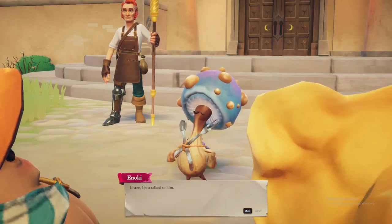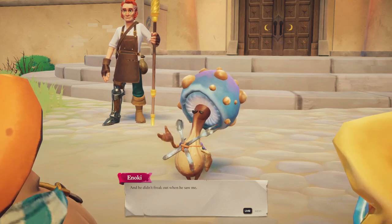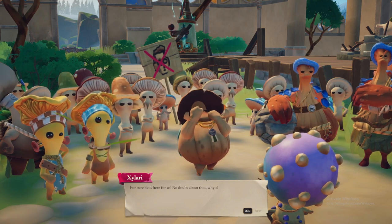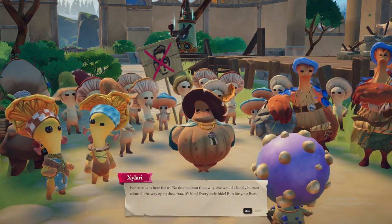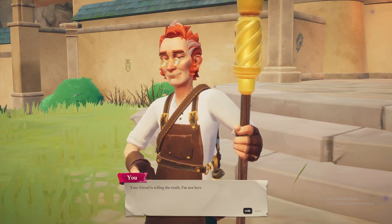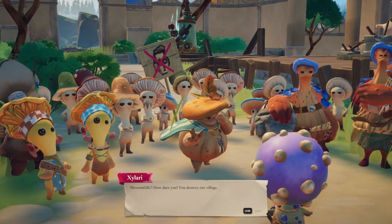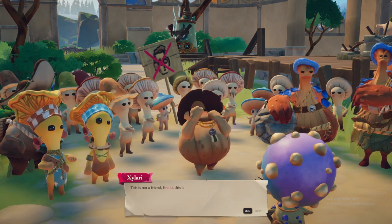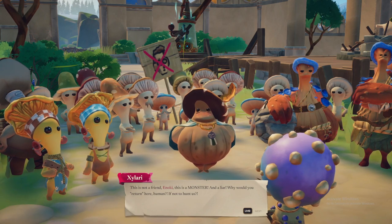Hello, little Anoki. I just talked to him — I don't think he's here for us. He claims this is his old home and he didn't freak out when he saw me. He doesn't seem prejudiced. For sure he is here for us! Why else would a lonely human come all the way up here? That's him — everybody hide! No, please don't run, I mean you no harm. Your friend is telling the truth, I'm not here for you. I didn't even know any — shrimp folk? How dare you! You destroy our village, you ruin my business, and then you offend us like that?